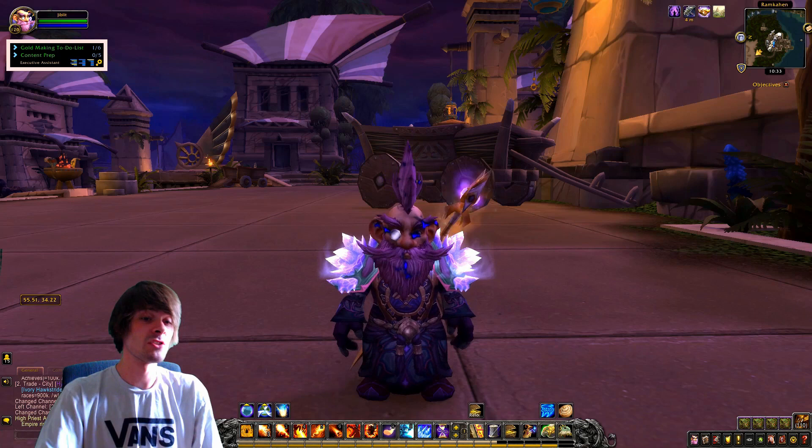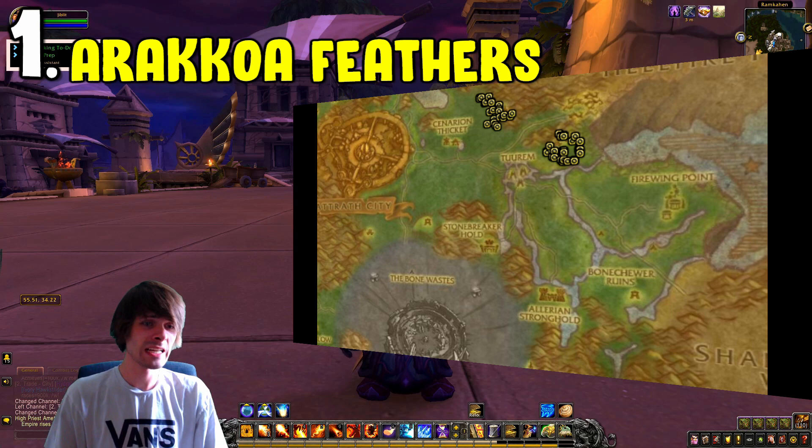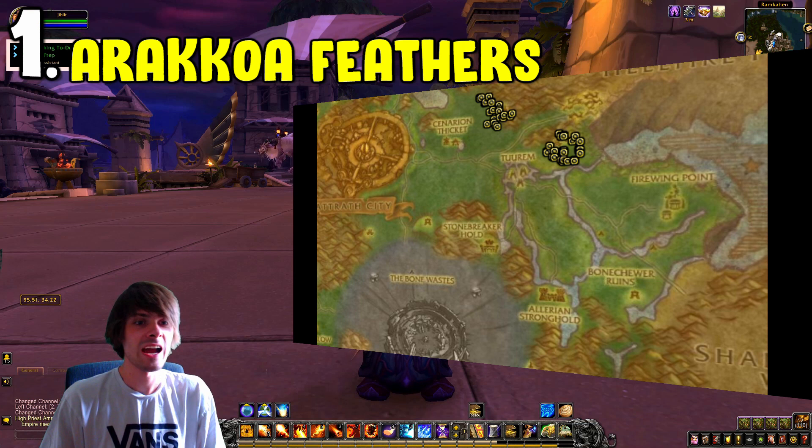Let's jump into number one, which is the Arakkoa Feather Farm. This one is located within Terokkar Forest — basically the lower right-hand side on the map. What you're going to be doing is killing the Sethekk Halls-type creatures and getting hold of the Arakkoa Feathers. This is actually a rep item.